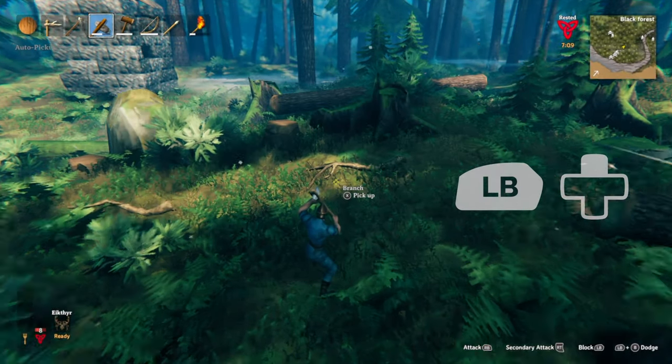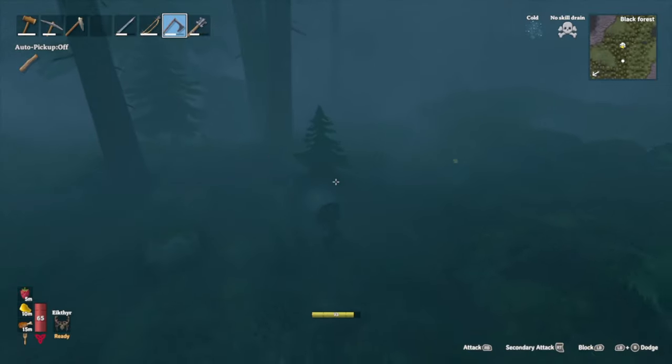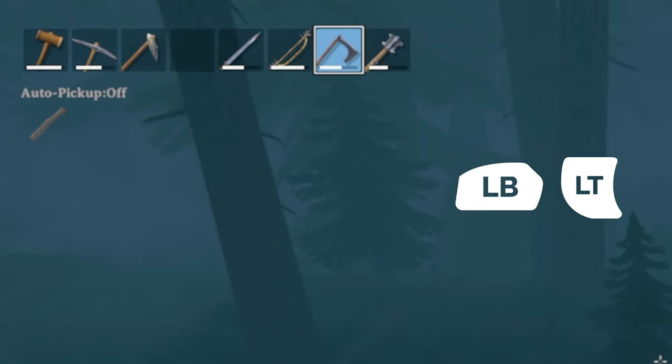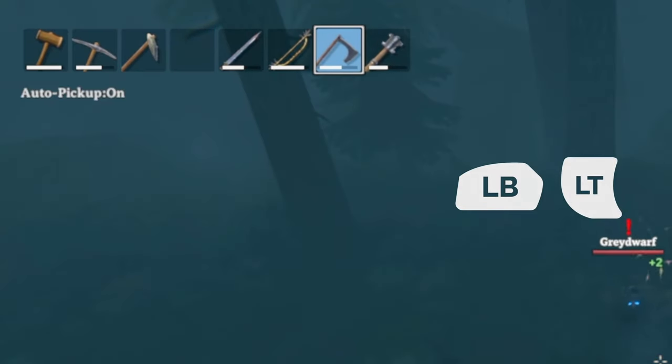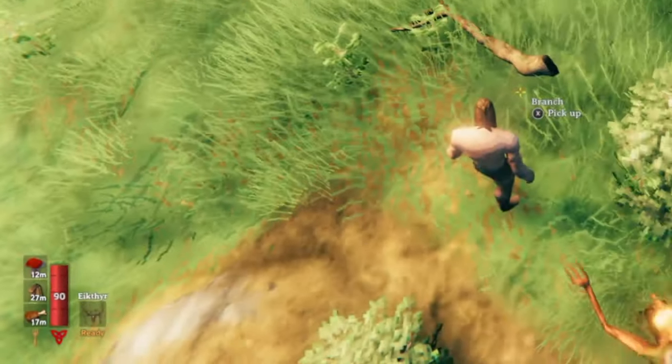Number 11: LB plus up or down zooms in on your screen. If you've accidentally turned off automatic pickup, press the left trigger and LB button to turn it on again. You can also use your forsaken power by pressing the left and right stick at once.